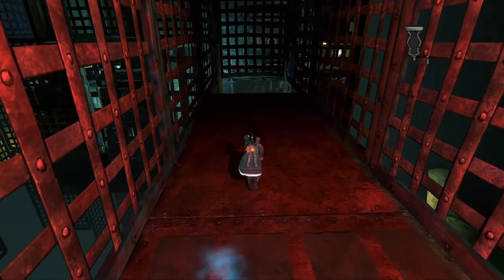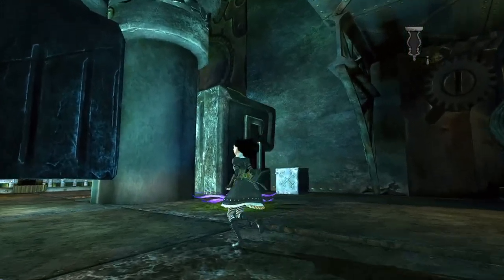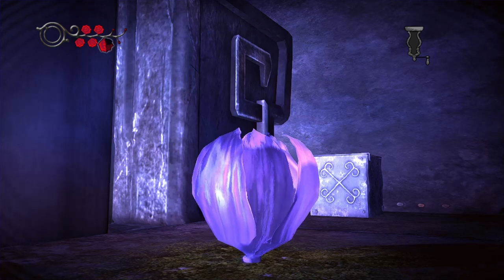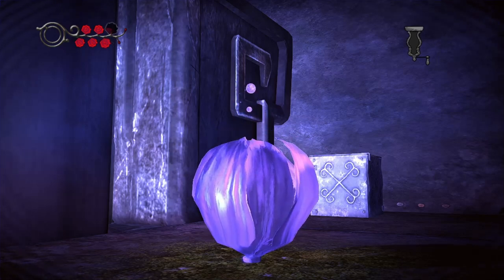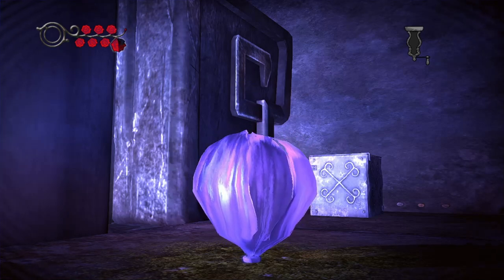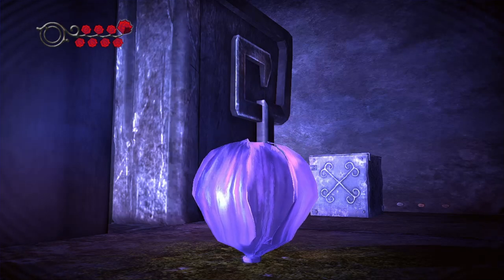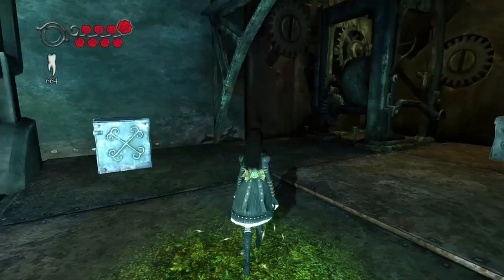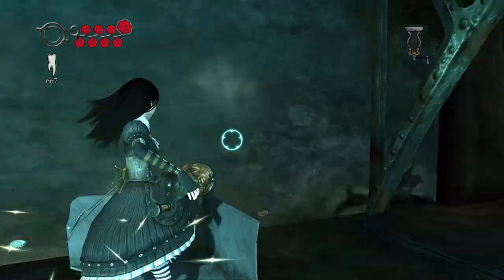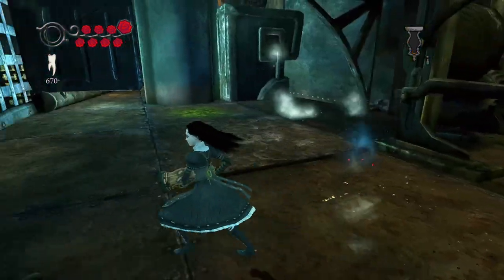Down we go. Wow, top up our health again — why not? There we are. Full health again. For some reason Alice refuses to get out of the vorpal blade now. Do you know what? That's fine — we can deal with it, it's not a problem.